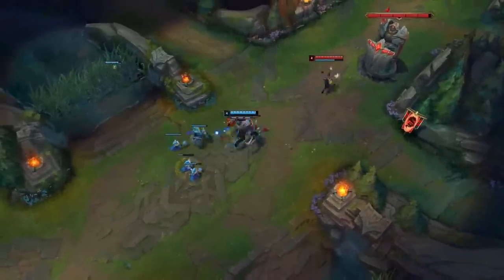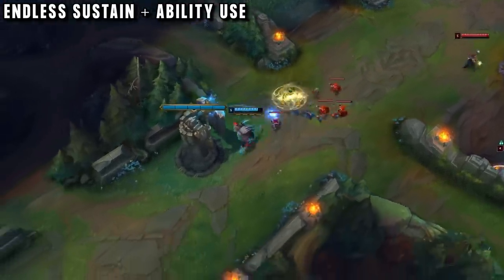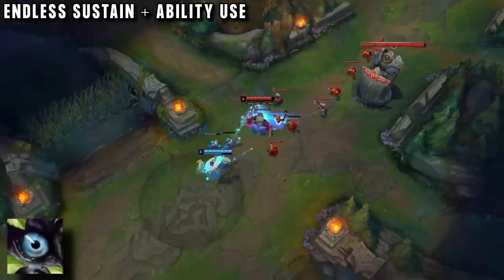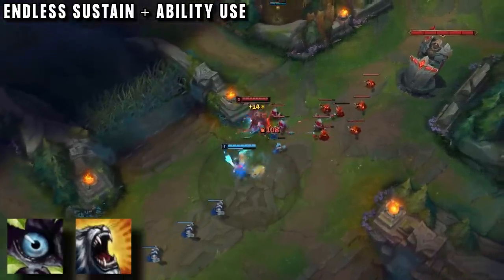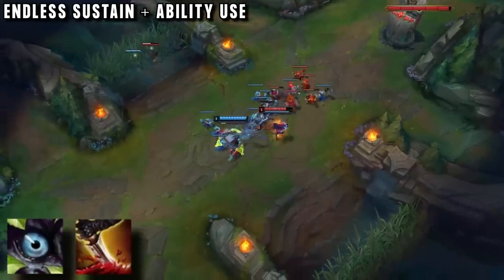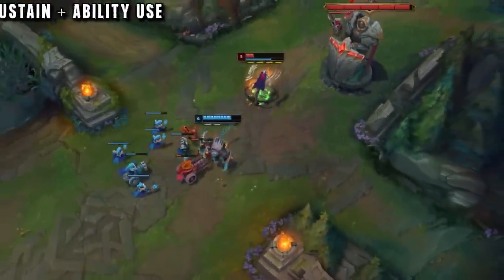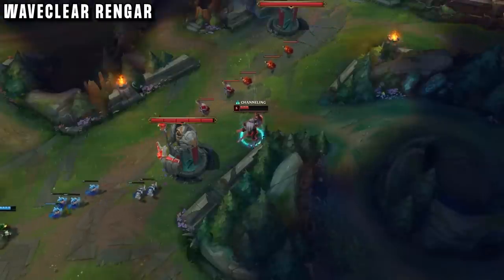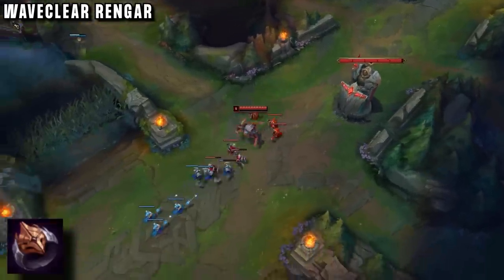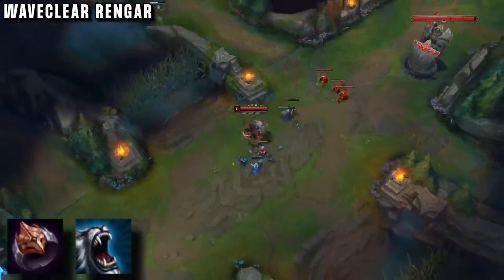The one big advantage Rengar mid has is that compared to most meta mid laners, he doesn't have any mana — instead he has his endless ferocity stacks. So this role is all about how you use these stacks. Most of the time having empowered W is the best, because this gives you wave clear as well as a trade on the enemy. Your other main option is using empowered Q to get a good trade in melee range, or even just to get CS. Around this point in the game, finally Rengar gets some help, being able to base and start buying his wave clear items. For his first base, Dark Seal is a good option — Rengar's W scales with AP, so this will empower his wave clear very early on.